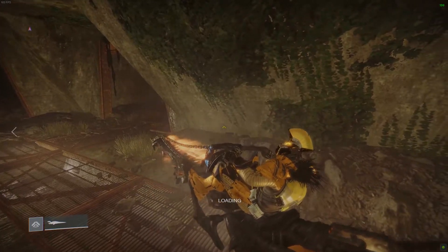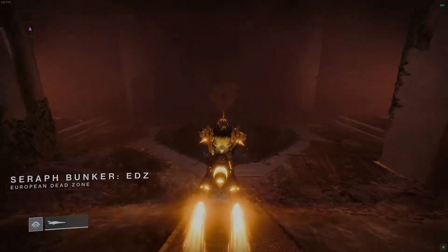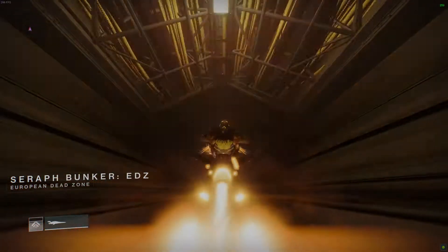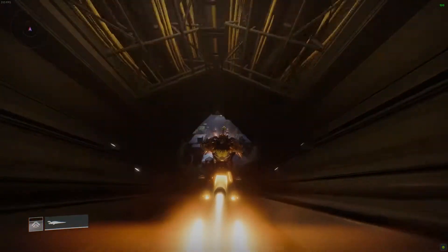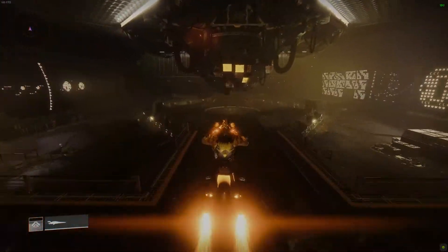A new threat has come with the Cabal sending the Almighty down in freefall to destroy the Last City. Rasputin has chosen to help by allowing us to access the secret bunkers located across our solar system. With this, we get to access new locations and activities, starting with gaining access to the Seraph Towers, which we must clear the Fallen out of and then upgrade to help empower them to destroy the threat in the skies.